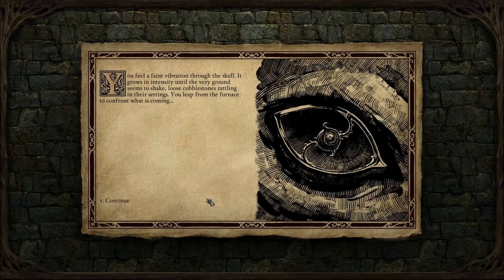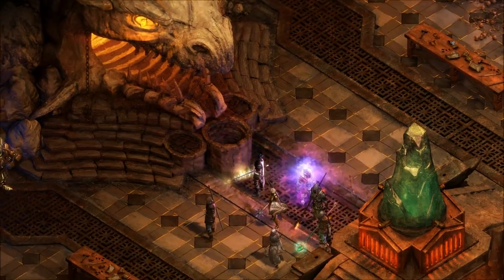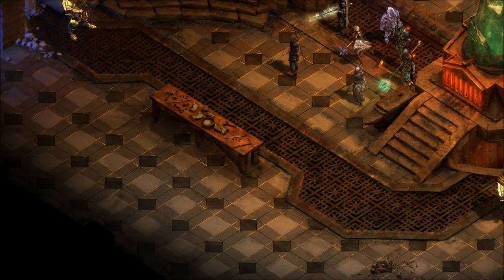What? I only put one in. You feel a faint vibration through the skull. It grows in intensity until the very ground seems to shake, loose cobblestones rattling in their settings. You leap from the furnace to confront what is coming. What stirs in the heart of the battery?